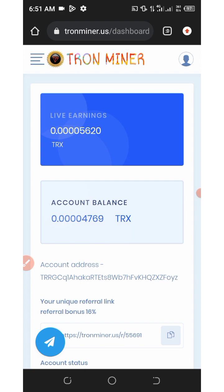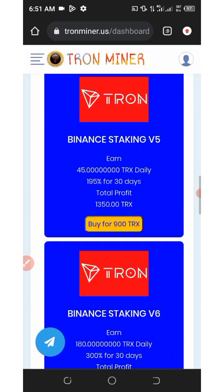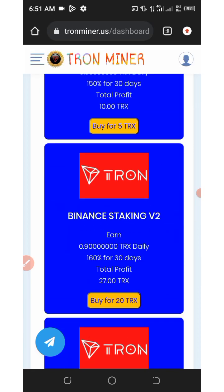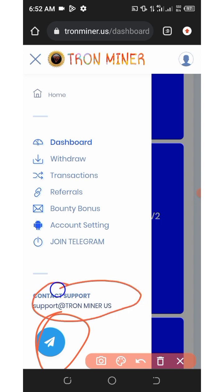So the ways to make money from this website are: purchasing the investment plans, inviting your friends, or using the free mining hash power. If you have any problems, click on the three horizontal lines on the top left and you will see the option to contact support. You can also send them an email and they will help solve your problem within a few minutes. You can also check out the bounty bonuses for more offers.